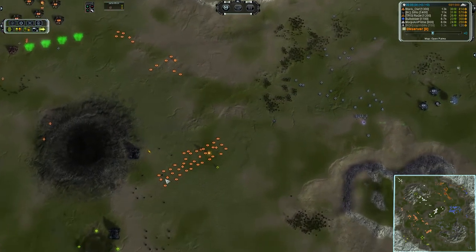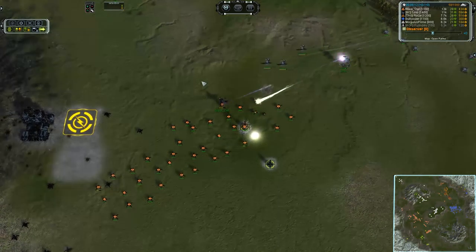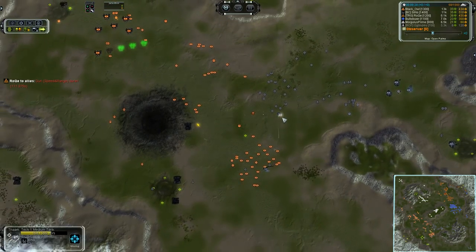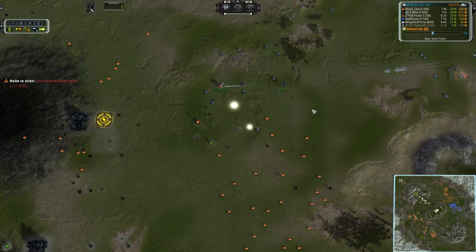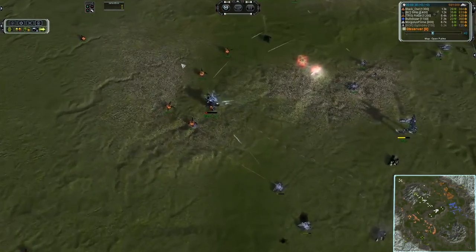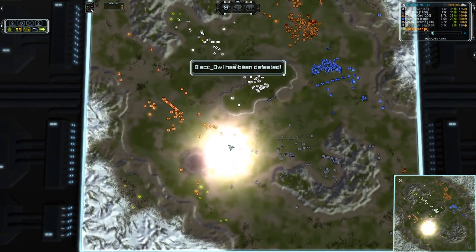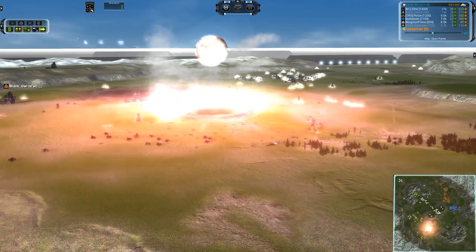Sins does have the gun upgrade on his commander, which is going to do wonderful things for his ability to wipe out all of the units on the left-hand side. But Black Owl has the gun upgrade as well, so it's going to be evenly matched. Sins is prioritizing the tanks over the ACU until he gets out of range. If you're hammering the tanks with your ACU, you're decreasing the damage potential of your opponent's force. With the units not there, Black Owl is toast — Black Owl is history. Sins stands victorious in the midst of the flame.